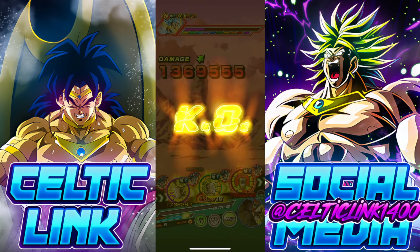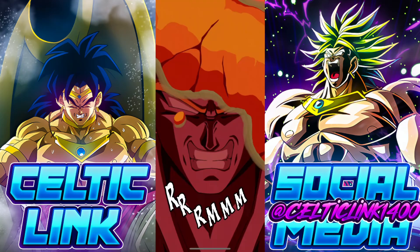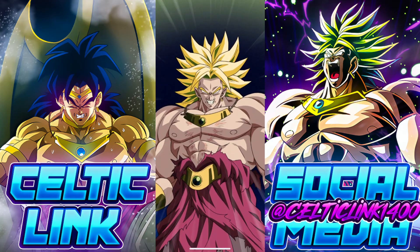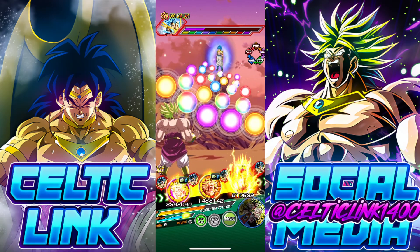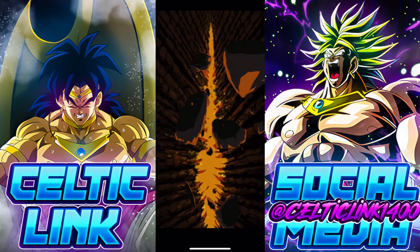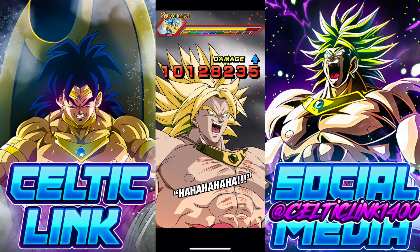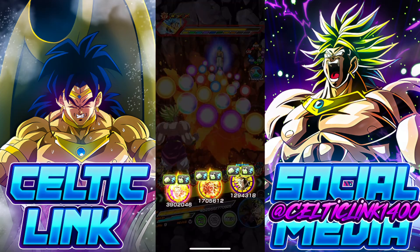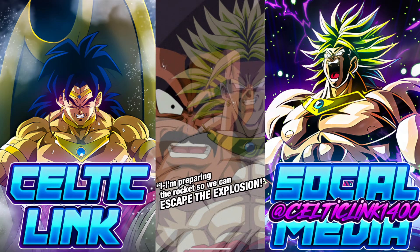Here goes the revive. We got the revive off, so now let's activate the other domain. Excellent — we got the domain up. Now we're going to get all that extra buff from the domain, including increasing damage dealt to Gogeta. Let's bring out Tett Broly.